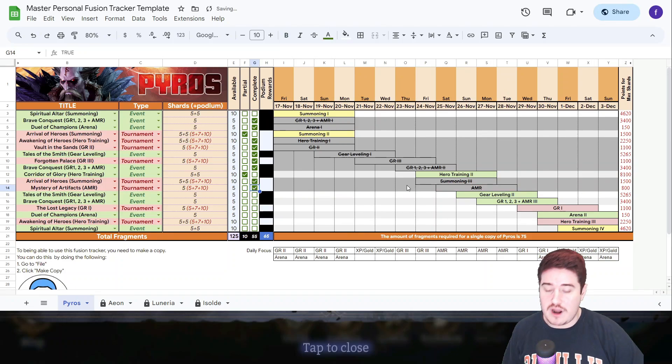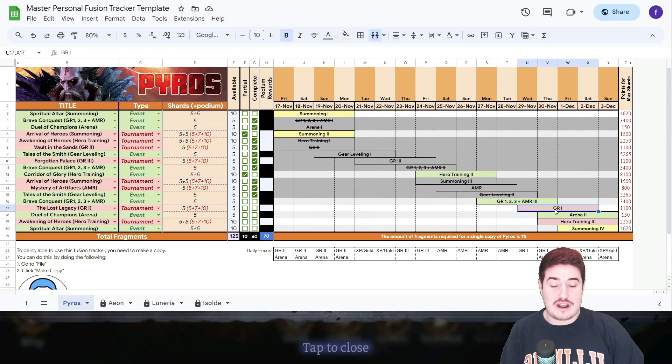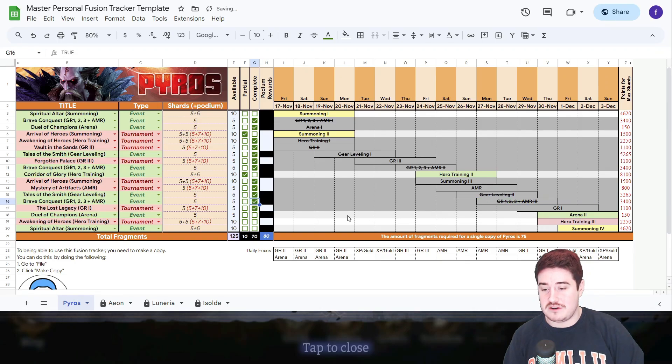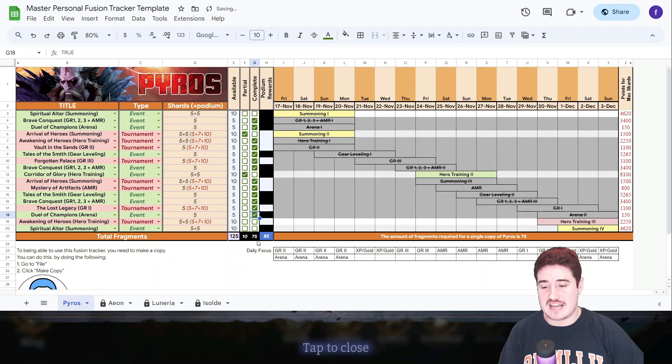For AMR — absolutely go for it. It's only five fragments but it lines up perfectly with the end of that Brave Conquest. Now the gear leveling — I already walked you through it, you should definitely get that. They're getting easier and easier as the best strategies become clearer. And we have another Brave Conquest — as has been the theme in previous two fusions, we have three Brave Conquests total. It lines up with the Gear Raid 1 tournament, and it also lines up beautifully with the last two days of the AMR. So there's no reason anyone won't be able to knock that out. And at this point, three events left and we only need five more points — so you can just pick and choose. Let's go for the Duel of Champions — I told you it's as easy as it gets. And there's our 75.